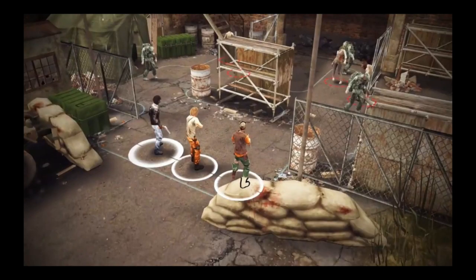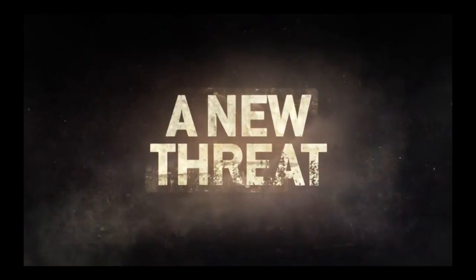Now looking at the second map, we again have a lot of explosive walkers. When you shoot them they will explode and damage any walkers, saviors, or your survivors nearby. So you have to keep your distance with these ones.